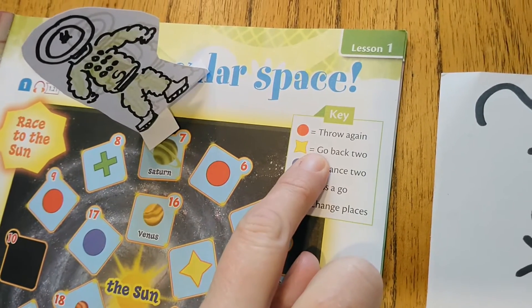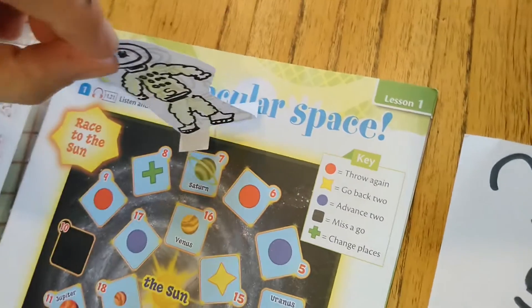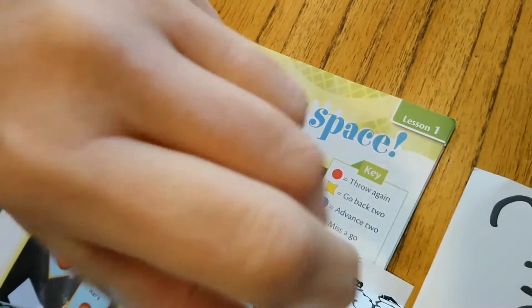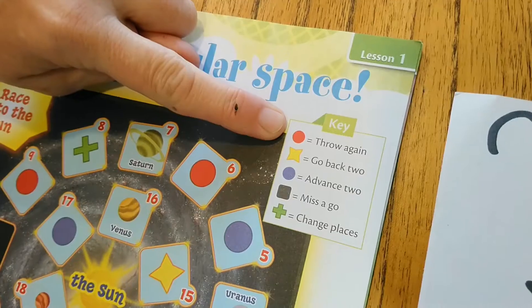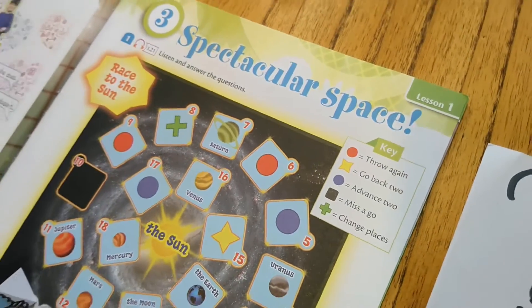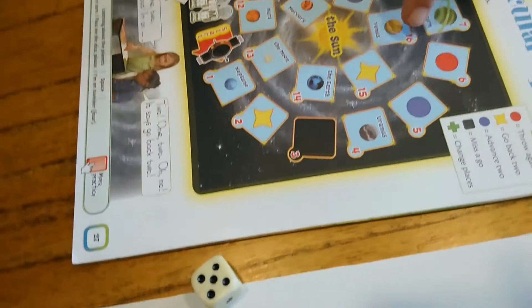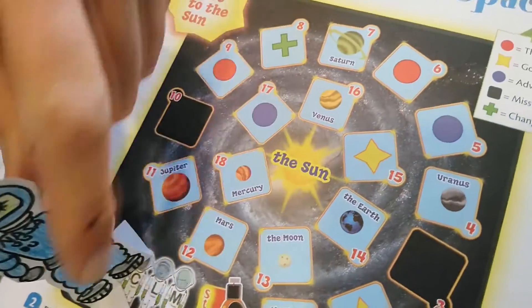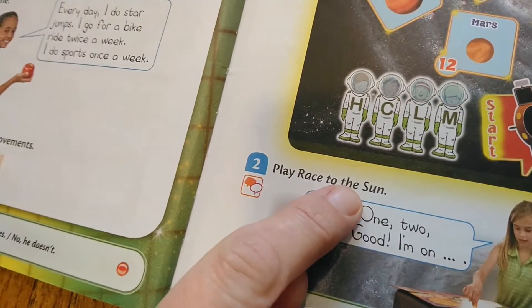If you land on a square with a yellow star, you go back. Suppose you are here — you have to go back one, two. If you land on a square with a red circle, you throw again. The first one to come to the sun is the winner. That is why the game is called Race to the Sun. I hope you like this game — play this with members of your family and have fun!